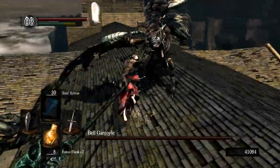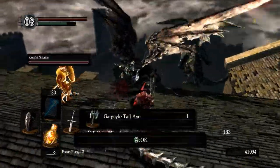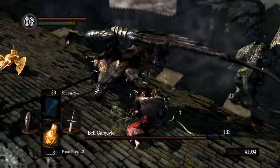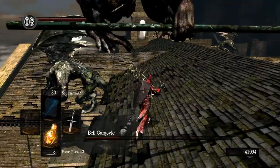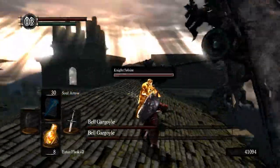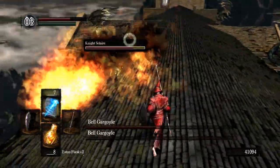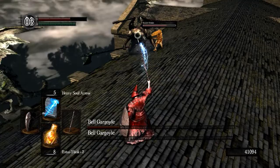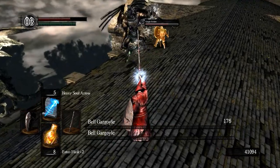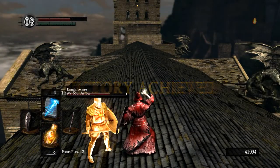This boss is a gargoyle and you can cut off his tail — it's especially easy if you have a lightning-based weapon. As you can see I done it immediately; you just have to hit the right place. I'm going to get my weapon two-handed here, and as you see at half health his friend joins in the fun, so I'm going to run away. Solaire is taking some damage but this second gargoyle has a lot less health, and Solaire finished him off — nice.